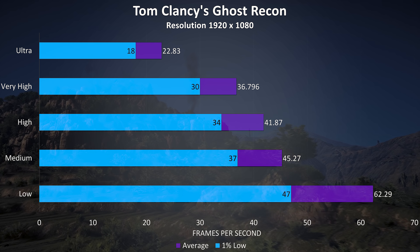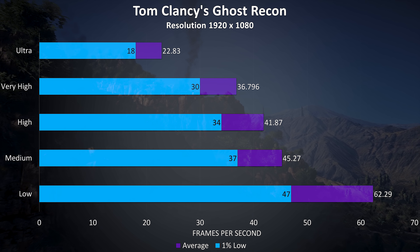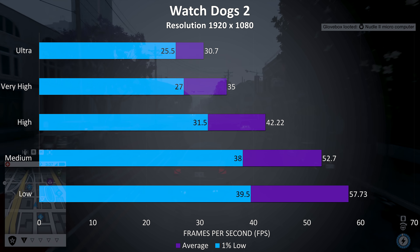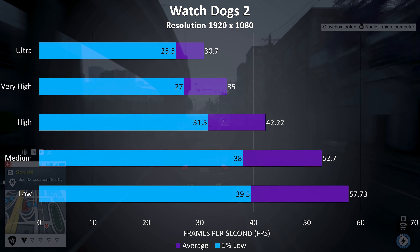Ghost Recon is a resource intensive game and was tested with the built-in benchmark — you'll probably want to play this at lower settings to get a good experience. Watch Dogs 2 is another resource intensive game, but one I personally think doesn't need a high frame rate to play. I didn't actually notice any dips below ultra settings; it ran quite well at high or below.